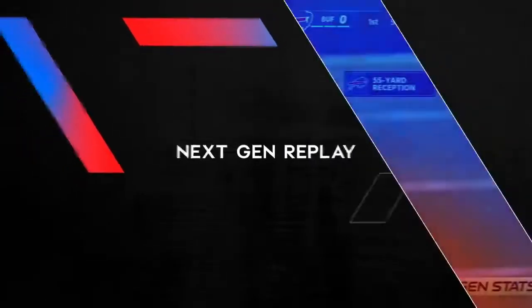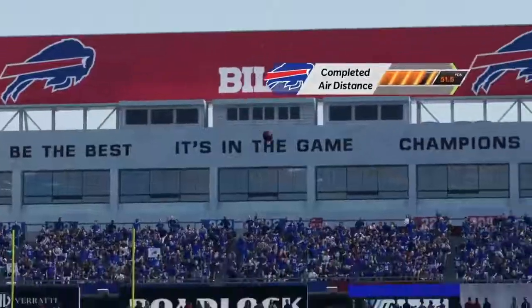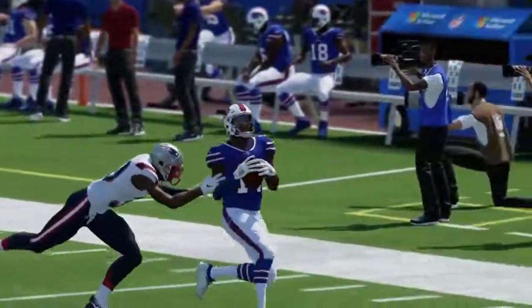Throughout each game, key moments trigger Next-Gen Stats replays, giving you an analytical breakdown of the play. Over 15 specific data points tracked on every down give you the information you need to make strategic decisions and optimize your game plan.